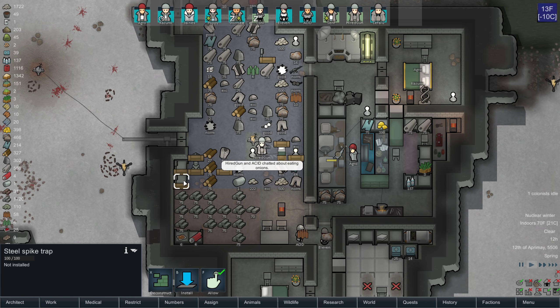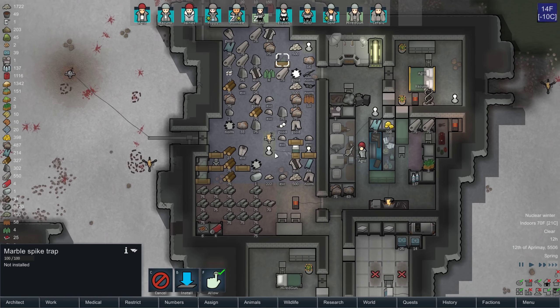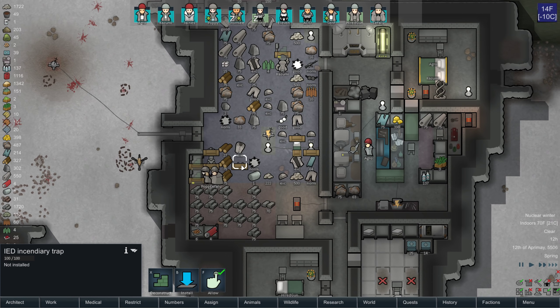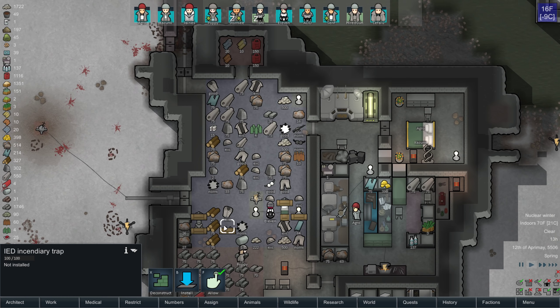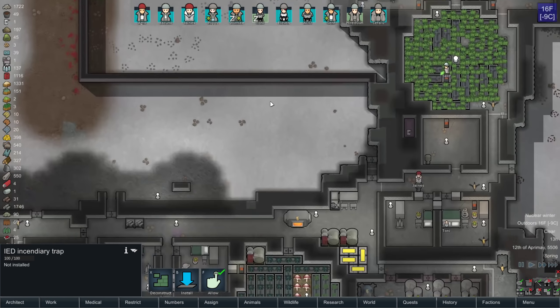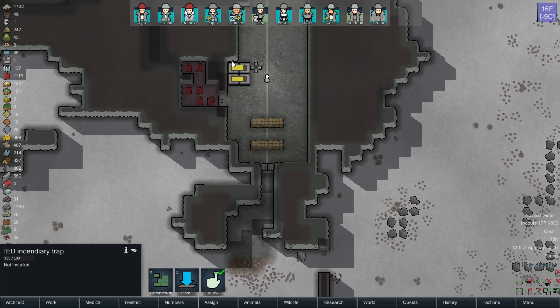Oh, that's a marble spike trap. So these old steel spike traps I'm going to break down for the materials. In fact, I'm going to break down the marble ones as well — we don't really need them, and at the moment I sort of need the extra steel. So the old spike traps are serving a purpose, just not what they were built for.